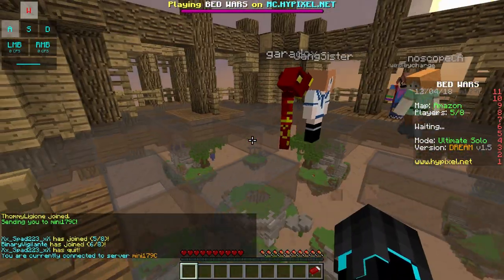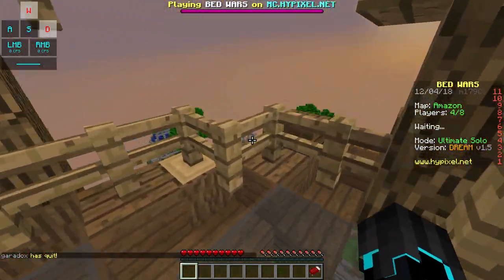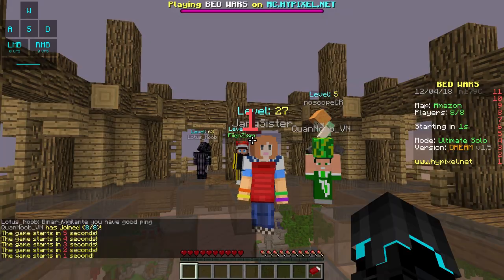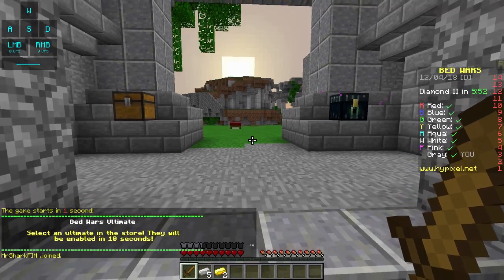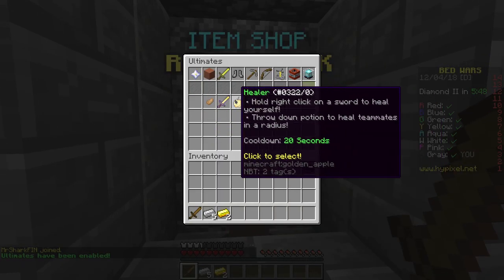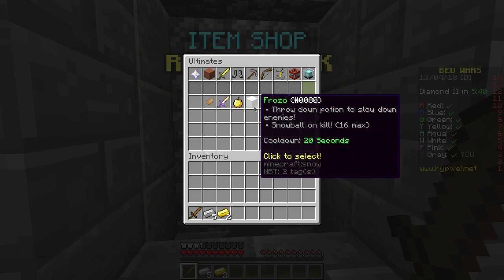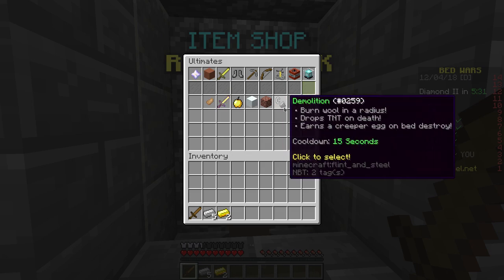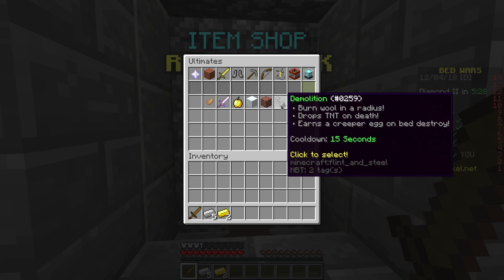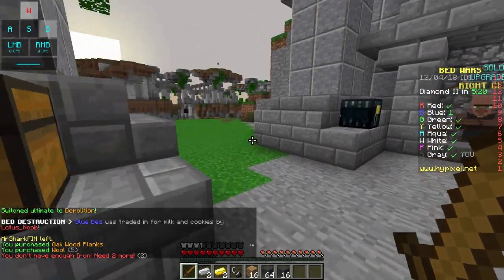Well, let's take another game as that one was a little short. That one was a little bit short and we lost. We kind of want to win, right? But with me playing, that's probably not going to happen. Next round is about to begin. I think I'm going to go with the same strategy — wool, wood, and then rush someone. I think my next ultimate is going to be... Demolition: burn wool, drop TNT, earns a creeper egg on bit destroy. You know what? Let's try demolition, as I do kind of like to rush.